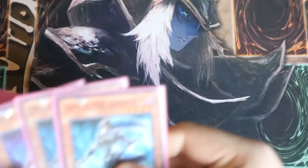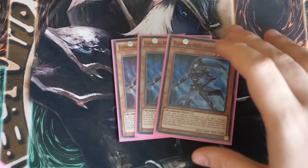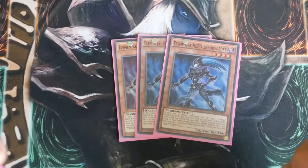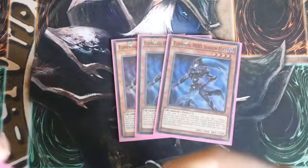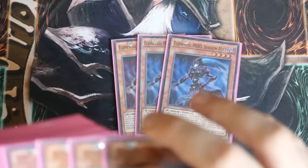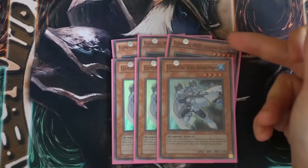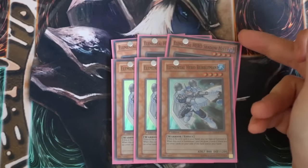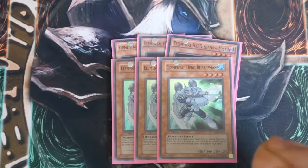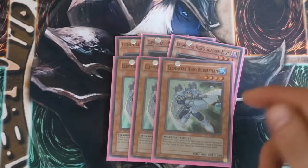Shadow Mist is very, very straightforward. Triple Shadow Mist — when he's Special Summoned, he searches out your Quick Play spell, so your Mass Change. When he's sent to the graveyard — detached, destroyed, whatever — when he hits that graveyard, he searches out your Bubble Man. Now, you play Triple Bubble Man. The only thing with Shadow Mist is you can only use one effect each turn. So basically, you'd Special Summon him, get your Mass Change, and unless you absolutely have to, you set that Mass Change, activate it and turn him into Darkclaw next turn.